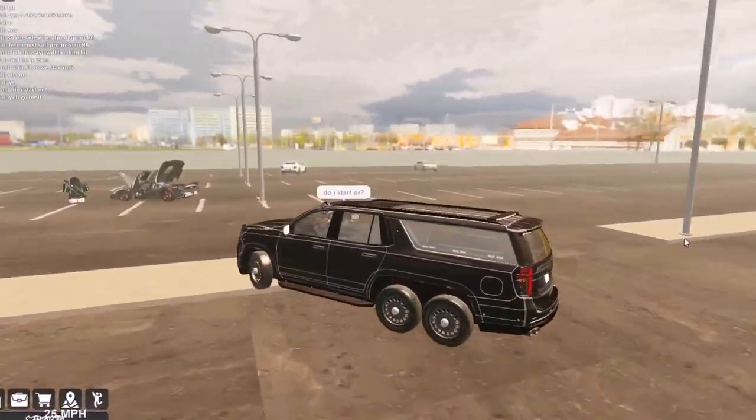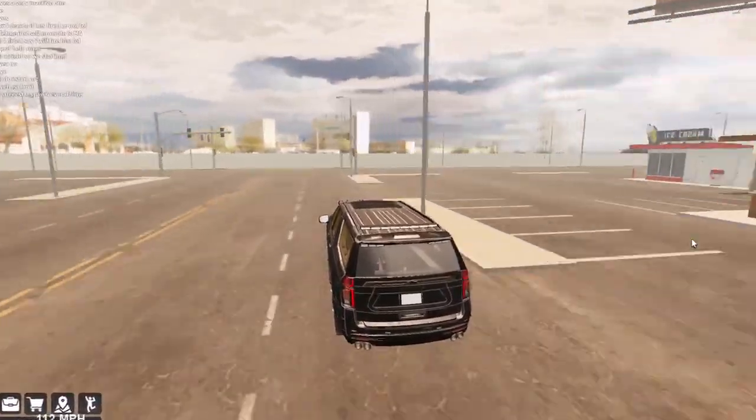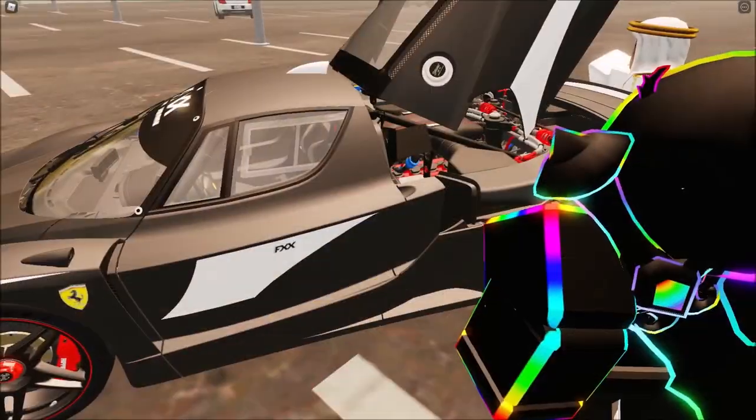So this is an admin car - obviously it's very drifty because it's raining. You need to go in a straight line or you just die. No wonder I'm lagging - look at these cars, they're so detailed.